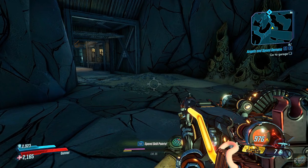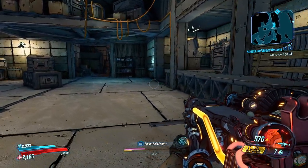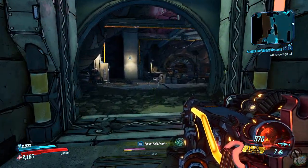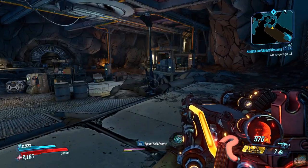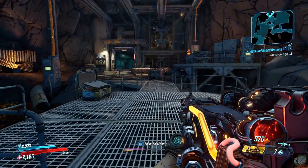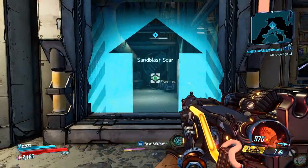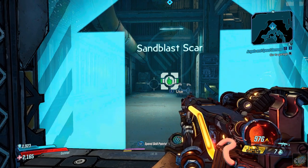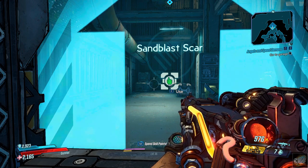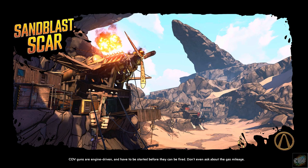Let's see if I can find my way out of here. Oh, maybe through this door? Yeah, here we go — this gets us back out of here, back into this area. Now we've gotta go see Vaughn. That's over here I think — Sandblast Scar. A little water, that always helps.